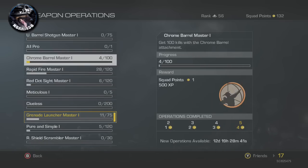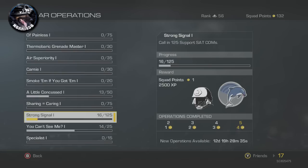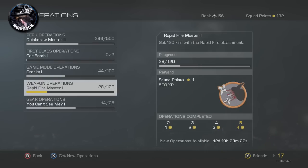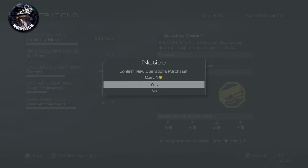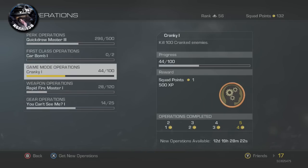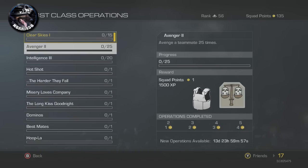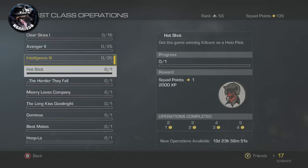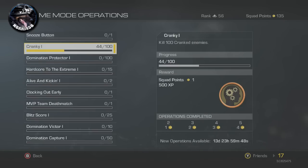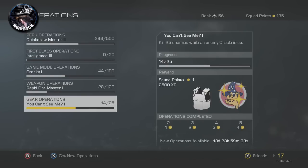We're going to take that one. I'll just take Rapid Fire Master because I use some rapid fire, and take that one as well. So basically you have your one selector that you want to save, and then you want to get new operations. It costs one squad point to get new operations. You want to save up one squad point so you have the ones you want to bring over. Hit 'Get New Operations,' pay the one squad point, and you get brand new challenges. You don't have to select an operation to actually complete it — you can select any one you want. The only reason to select is to bring it over with you when you get new operations. Everything has been reset, and every time you complete one of these you get more squad points.